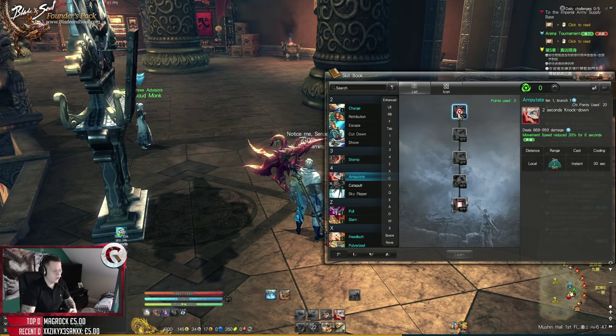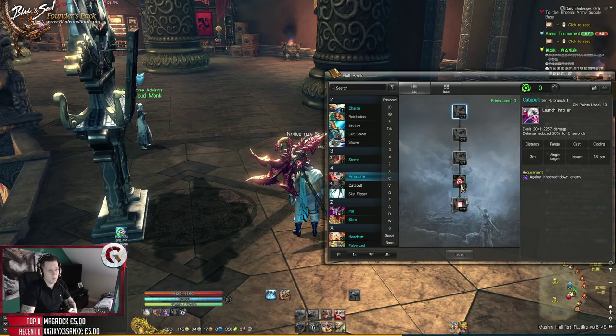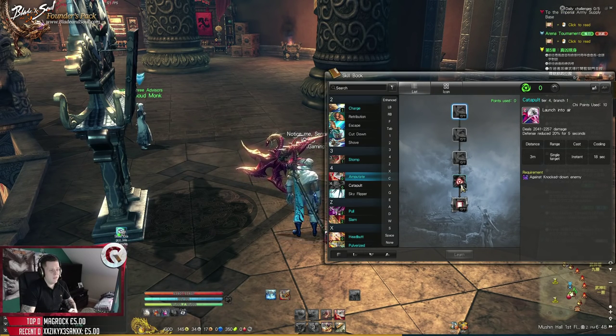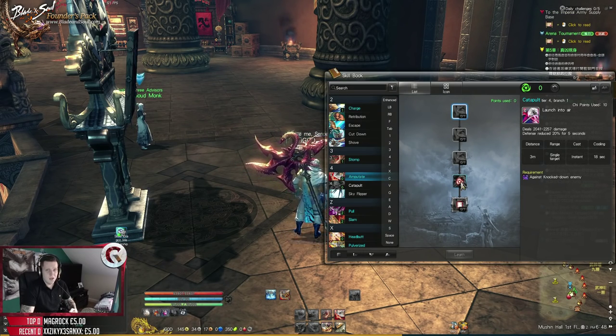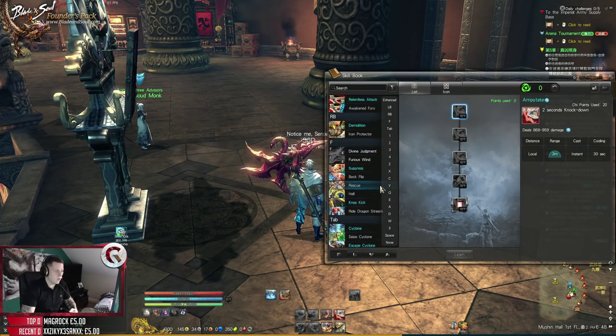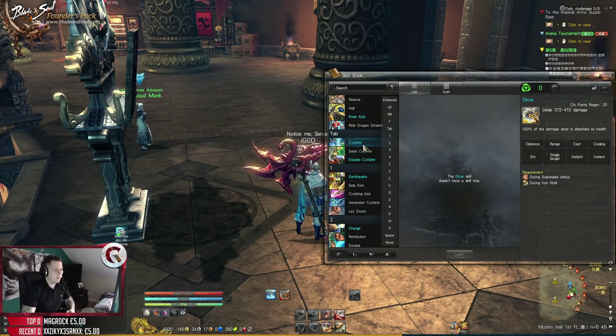Destroyers get another knockdown called Amputate - pretty much what it says, a two-second knockdown. For PvE, don't bother putting points in it. In PvP, potentially you could put four points in and use it as a launch into the air for more damage, combined with your dive ability where you launch into the air and dive - boom, crazy damage.